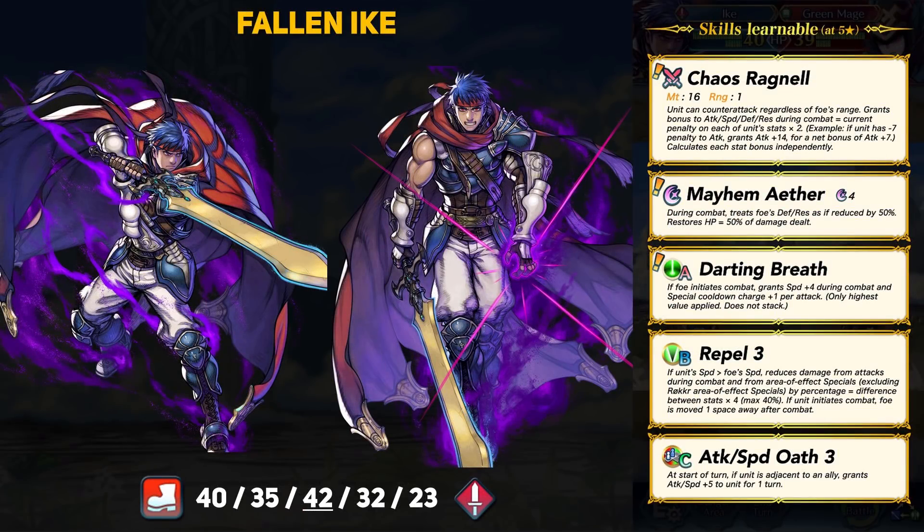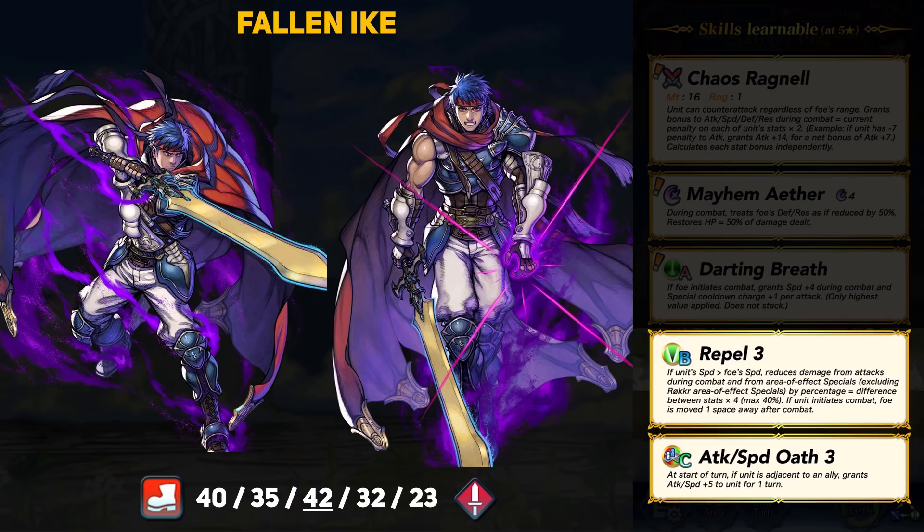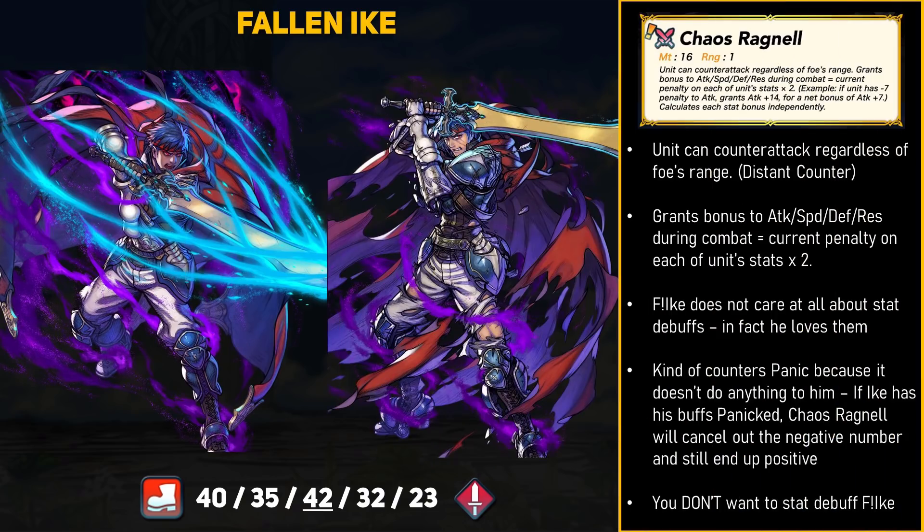Last, we have another equally terrifying unit. Fallen Ike is going to be that guy in PvE modes that terrorizes most teams, and I definitely can't wait to see him in Rival Domains. Once again, Ike is a sword infantry unit, and he has 40 HP, 35 attack, 42 speed, 32 defense, and 23 resistance. He ties for highest speed in the game, and of course he's going to have a speed super boon. Fallen Ike is basically a copy of Mareeta in terms of stats. Ike comes with Repel and its potentially 40% damage reduction if Ike has more than 10 speed than his enemy. Close Call and Repel are just crazy skills, so you already know things are going to be bad. To improve his attack and speed stats, Ike has Attack and Speed Oath for some self-buffing capabilities. Fallen Ike brings the Chaos Ragnell with him — it's a 16-might distant counter sword with another pretty scary effect. Ike gets bonus attack, speed, defense, and resistance during combat equal to the current penalty on Ike's stats, times 2, calculated for each stat individually.